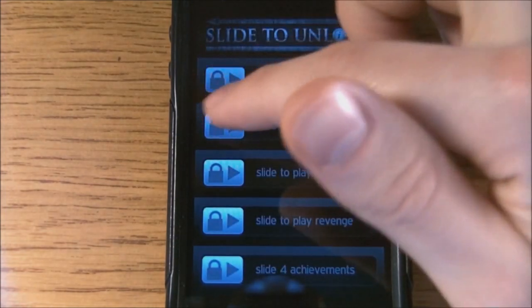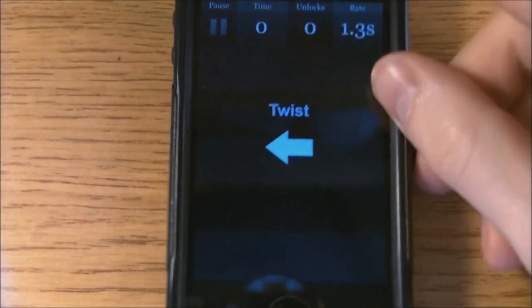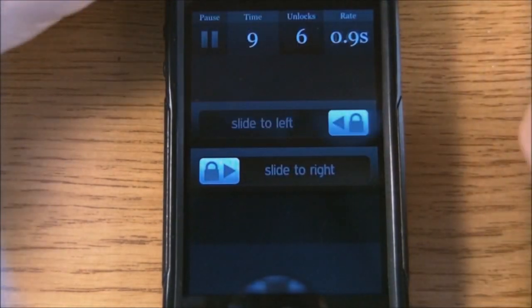Play Twist is the same exact thing as Play Classic except you have some going to the right and to the left. So you have one that goes to the right, one that goes to the right, and then there's one that goes to the left. That's basically what Twist is.